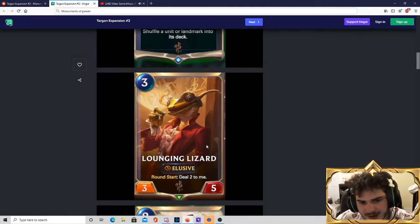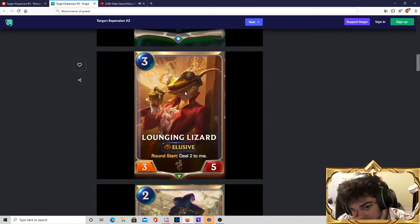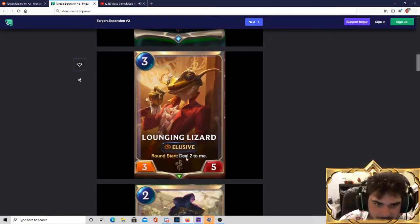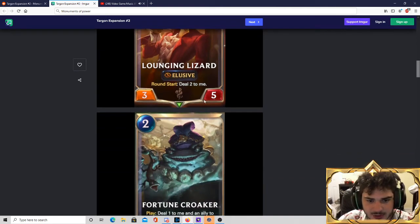Lounging Lizard — 3-mana 3-5 Elusive. Great stat line. Unfortunately, at round start you do 2 damage to this card, so it's a 3-5 on the turn you play it, gets in its 3 damage, and if you get the attack token again it'll do it again. I suppose that's pretty good, but I don't think it's fantastic. Where this card and these next few cards are going to shine is in Tahm Kench's archetype, which we'll get to in a second. I don't think a lot of decks are interested in a 3-mana 3-5 Elusive, but I think the Tahm Kench deck will be.